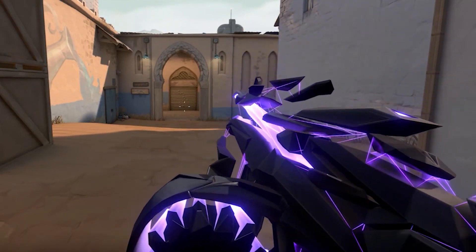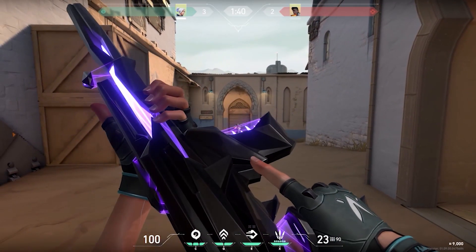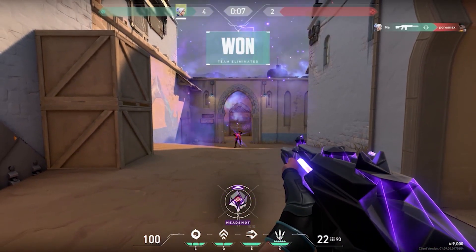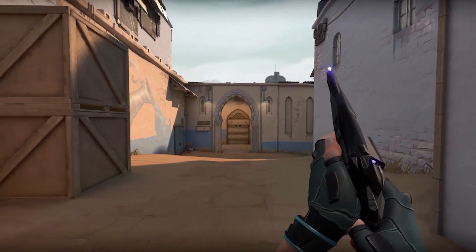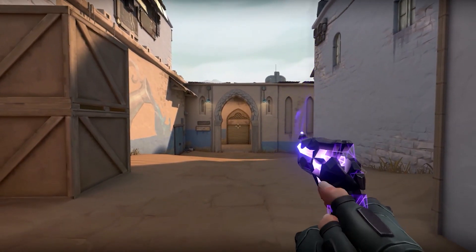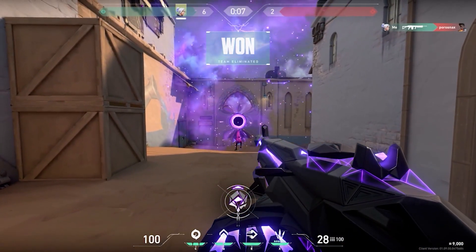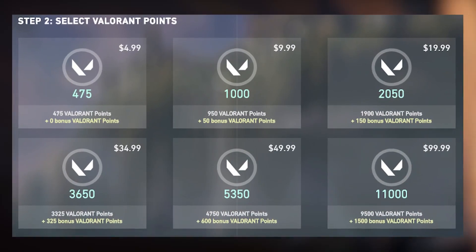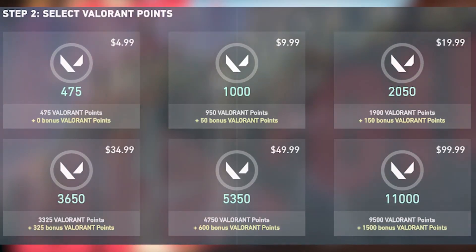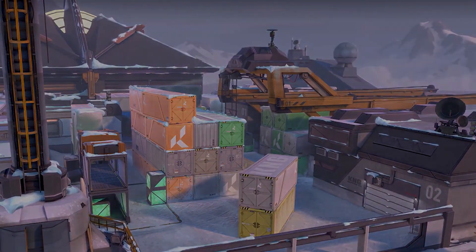With Act 3 comes a new battle pass that brings in a new collection of skins revolving around the mysterious, unstable and reactive energy of Singularity. If you really like the new Singularity skin line, there's a bundle option containing all of the skins, as well as a player card and gun buddy, available for 8,700 Valorant points, which is roughly 80 US dollars. The closest Valorant point deal to cover that amount is the $99 tier that gets you 11,000 VP. It's a lot of money, but if you really like the skins, the option is there to buy them all at once.